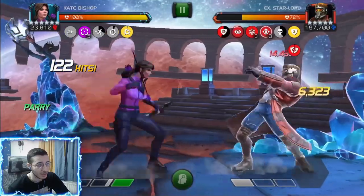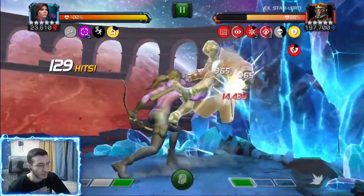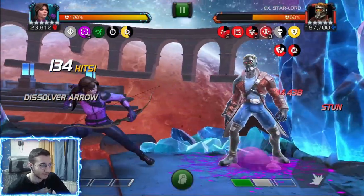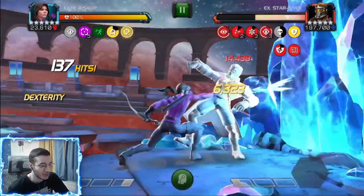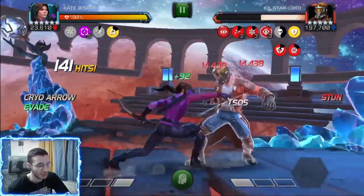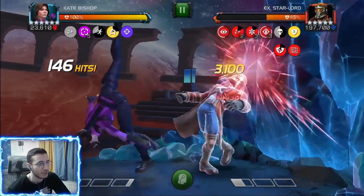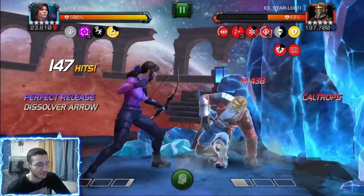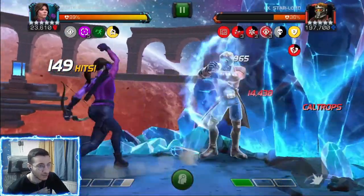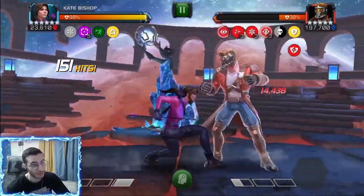14k is still great though. Now going for the caltrops — whenever he dashes or does a heavy attack he's going to take damage. Trying to bait those heavies by holding my block. There we go — going for the third caltrop. Now he'll take even more damage on a dash or heavy. Perfect release — watch this heavy: 22,000! When he dashed back he took 11,000 and charging the heavy doubles it — so that's 22,000. That was 22k.